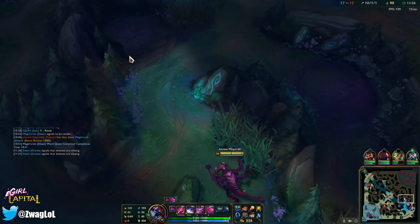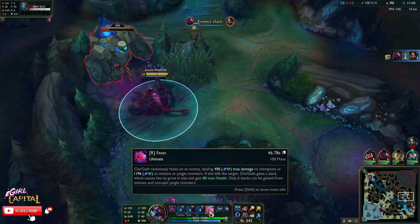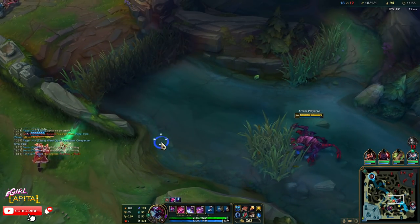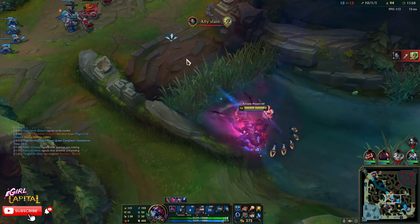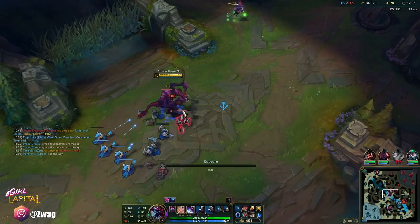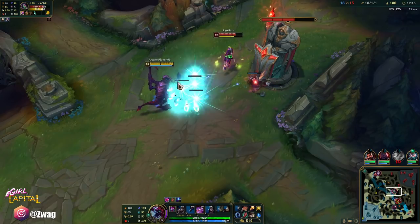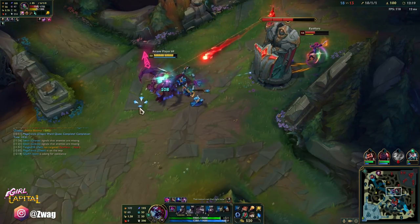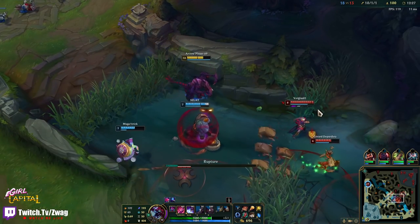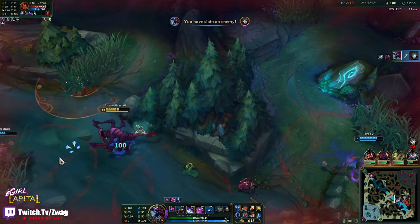Nidalee is in our jungle — is there a blue I could steal? I'll have this instead. How much does it do? 1100... okay, 1200. Nidalee finally died, I think Zeri is dead — she's gonna ult away so there's nothing I can do there. Take it, I dare you — oh I got a plating! What's going on over here? Ow, what just tickled me? Yummy — nutritious snack.